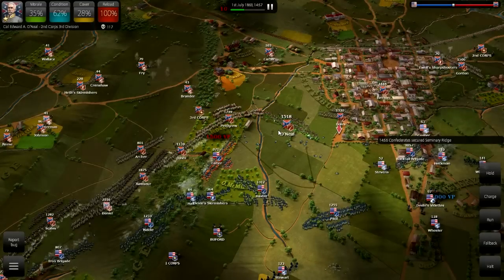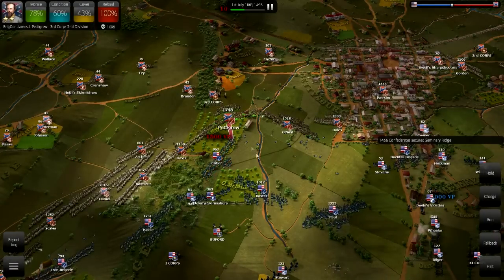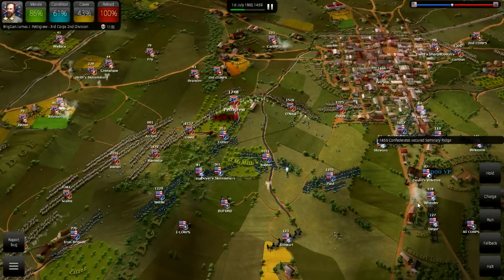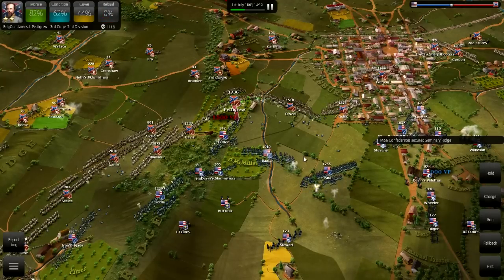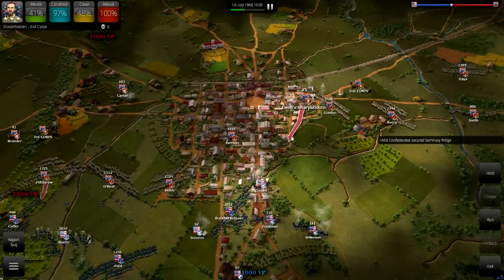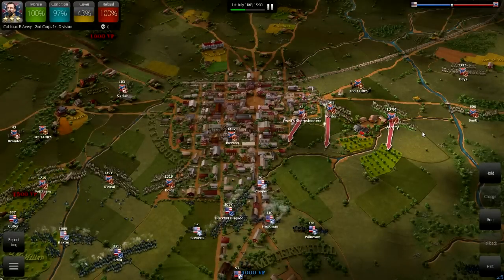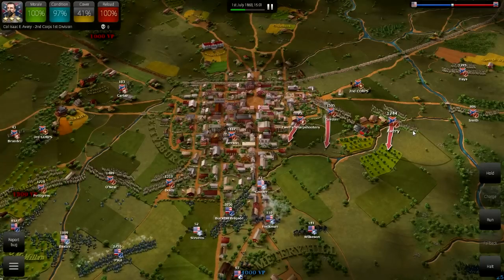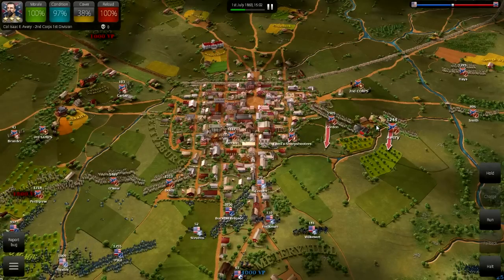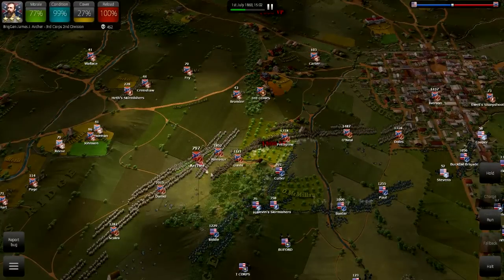I'm moving Dole's Brigade in here as support — I don't actually want them to advance. I don't want to attack Cemetery Hill directly. O'Neill's forces need better morale. I was trying to advance on the flank but it exposed me to artillery fire from Cemetery Hill. You definitely don't want to let artillery fire into the side of your unit — if it's aimed at the middle of your line, short rounds still hit troops and long rounds still hit troops, making artillery far more deadly when firing down a straight line.